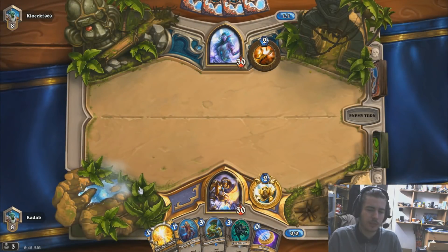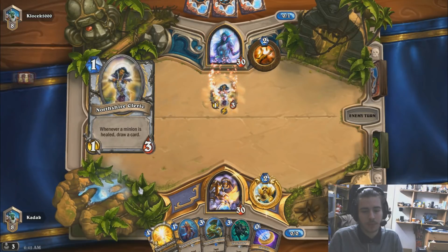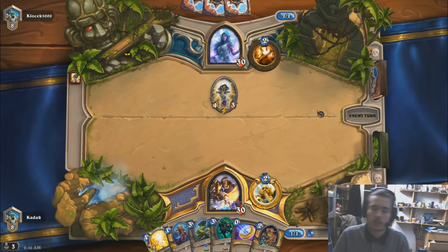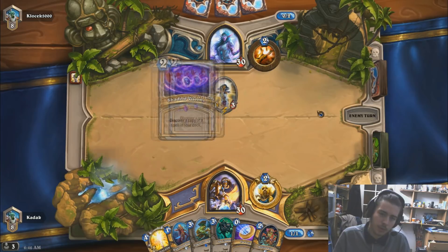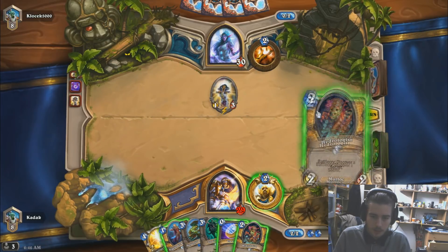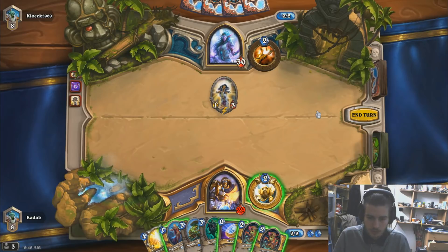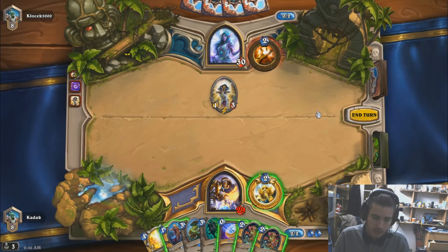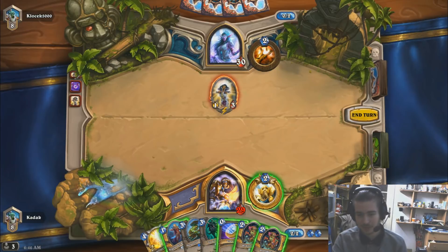Truesilver is really good. Righteous Protector is not that great if he plays Northshire Cleric on turn 1, but we can coin out our Creeper to contest it — unless he plays Power Ward. I think we're just going to pass. I don't want to give him an extra card. If we play Tar Creeper and he plays Power Ward Shield, there's no way to clear the Cleric and he'll get at least 2 cards. The Cleric would be at 1/4, giving him 1 card. I can't play Truesilver next turn because I need the coin for Dark Creeper. If we hero power he just draws a card, so it's just pass.